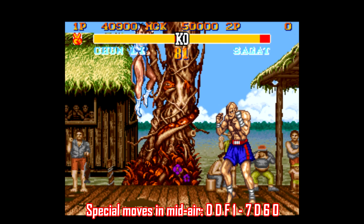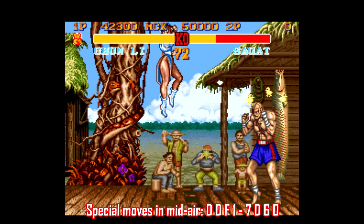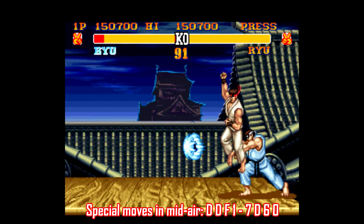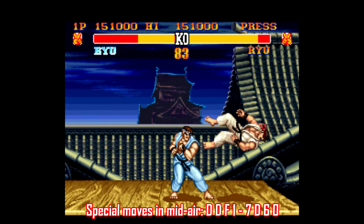You can even do E. Honda's 100-hand slap and Chun-Li's Rapid Fire Lightning Kick while jumping, but they don't last too long. Bear in mind, though, like most of these Game Genie codes, they're not perfect, and there are a couple moves that will crash the game, like Vega's wall jump.